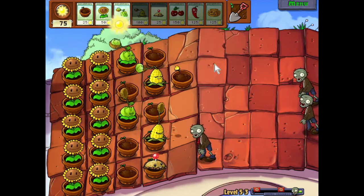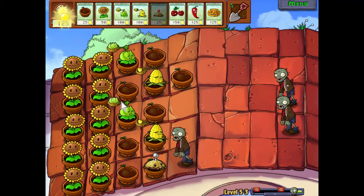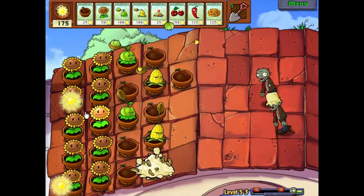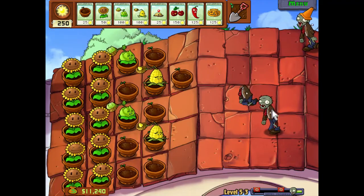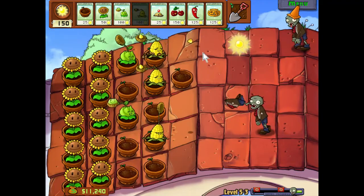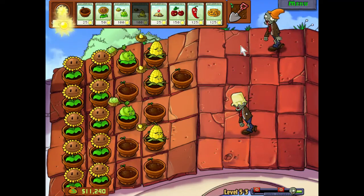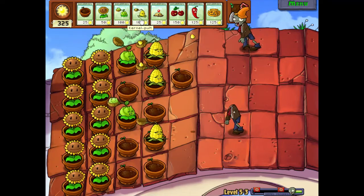Let's see the Kernel-pult in action — see what it can do. It flings little kernel pellets; I think they only do one damage. But there we go, it shot some butter — look what it does. It freezes the zombie! The kernel pellet seemed to do two damage. Now especially we're going to be able to take care of these guys with the freezing effect. It's gonna be so good.